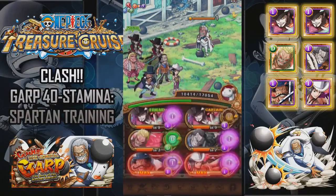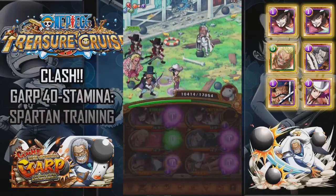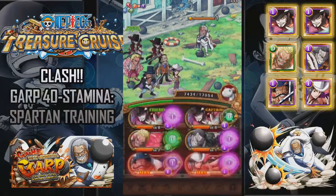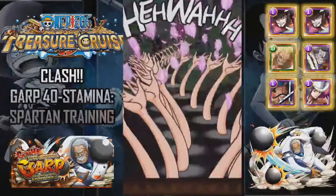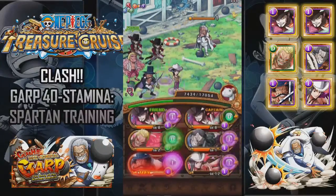Should I go for the orb? I'm not going to be able to take too much more damage, so what I'm going to do is use Nico Robin's effect to try and get him down as much as possible. Okay, Nico Robin.